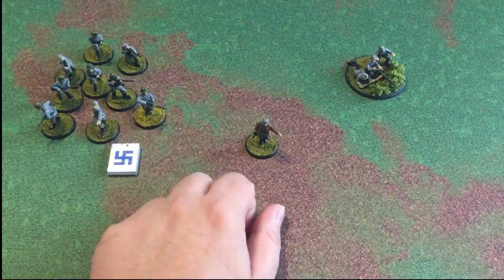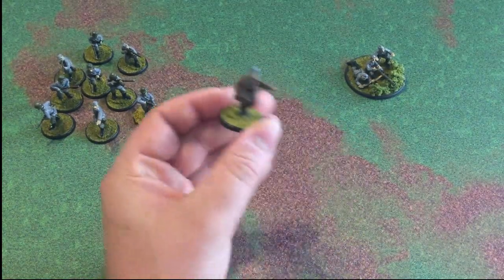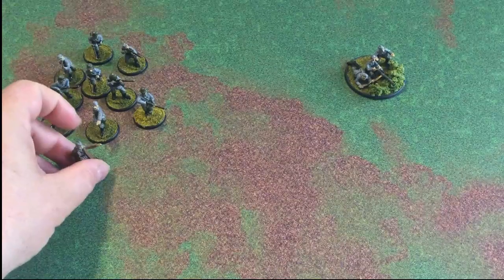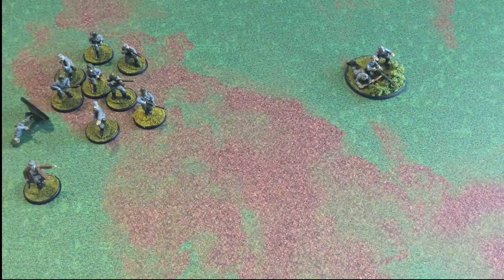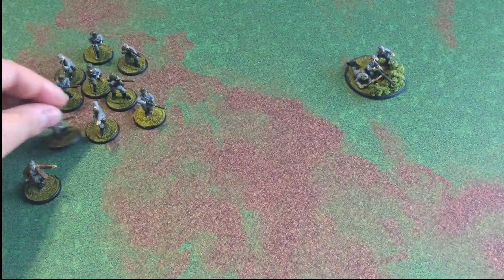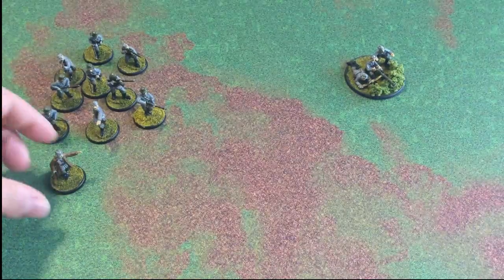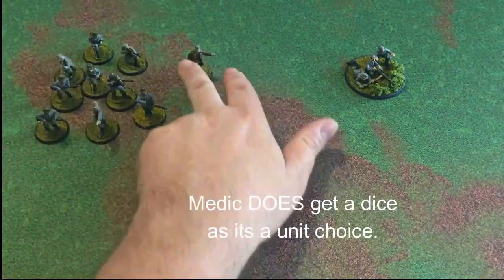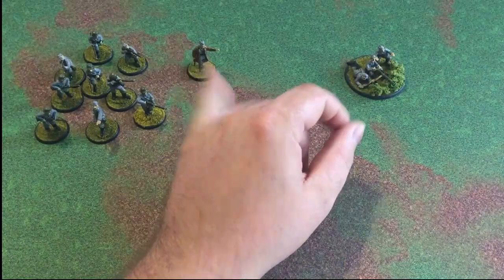In the headquarters section they also cover medics. Basically you'd have one model as a medic. He can do exactly what he's supposed to do — he can heal guys. If he's within six inches of a unit and that unit gets shot and one of the guys gets wounded, you roll a d6 and on a six that hit is ignored — simple as that, he patches the guy up. The rules do state about the Geneva Convention: your medic cannot be armed, cannot shoot, so he will not get an extra die in your bag. But if you have two units assaulting, throwing him in the middle and rolling those sixes can effectively help you ignore wounds.